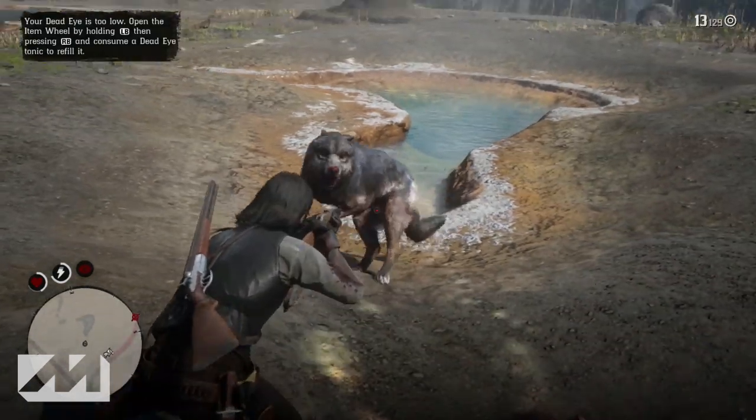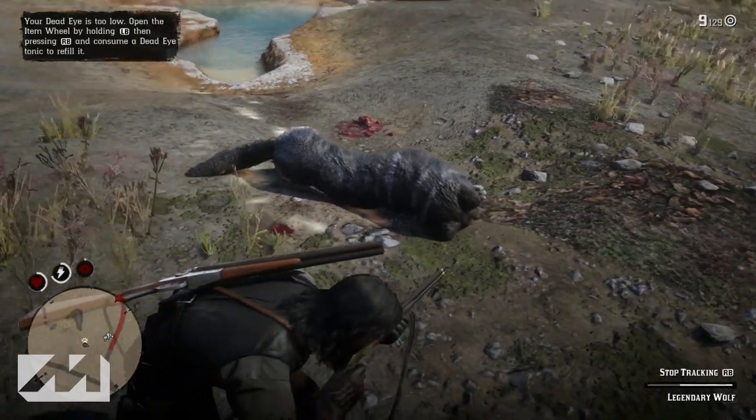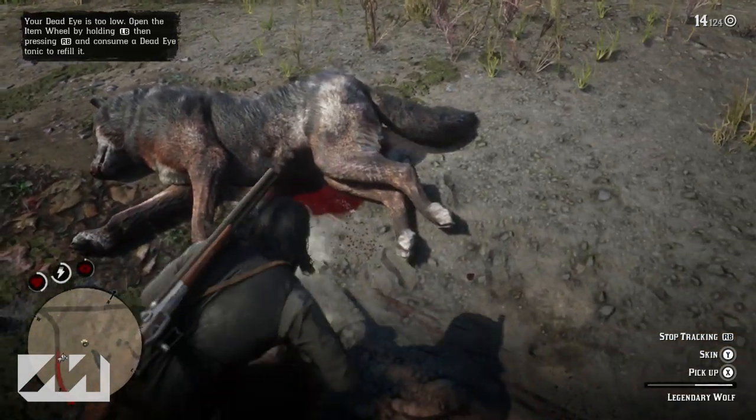You have to be very careful with this guy — he's very quick, very dangerous, and will take you out no problem if you're not careful. You need to be very quick when trying to take him out, and make sure that you do have dead eye because he will come after you very quickly.